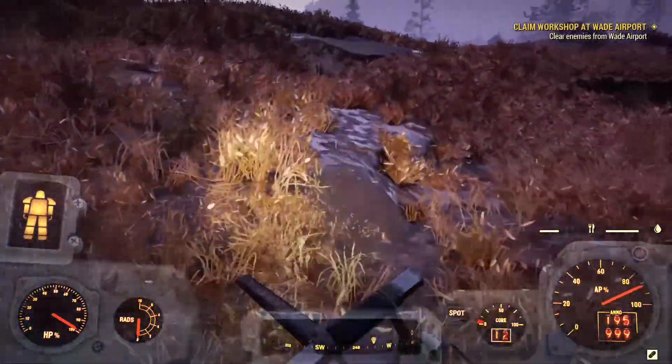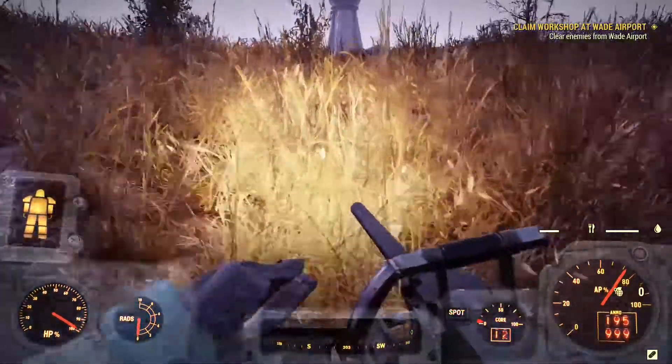So a pro tip: aim for the legs. With the Mirelurk Queen you wanna aim for the legs — it does twice the damage.